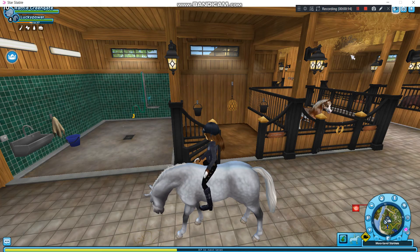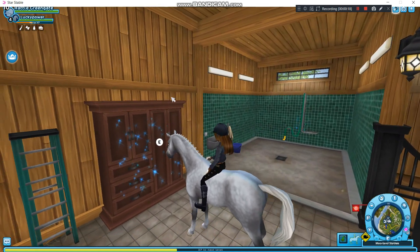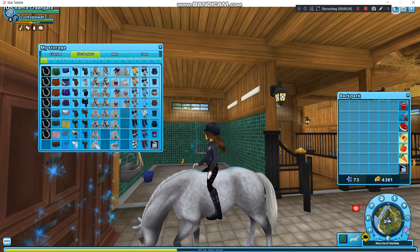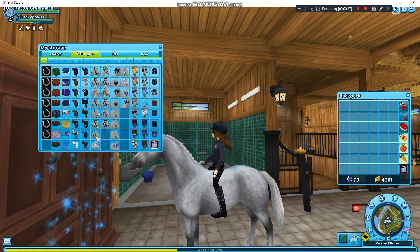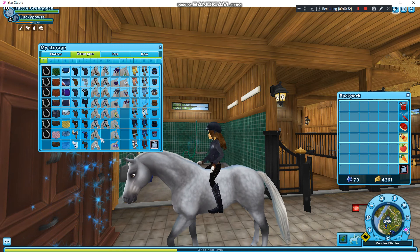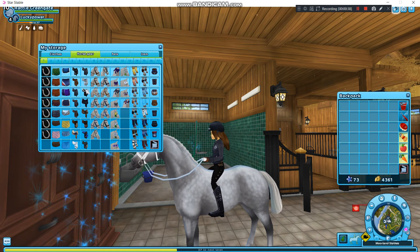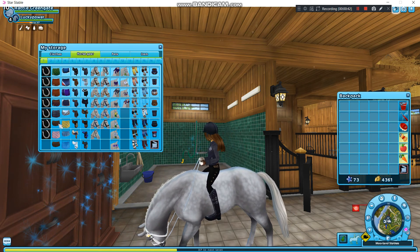Okay, so my first horse is Lucky Power. She's my starter horse and I have introduced you to her in my first video. I was thinking about what she could wear — maybe a hat, and then you could have, what about this?